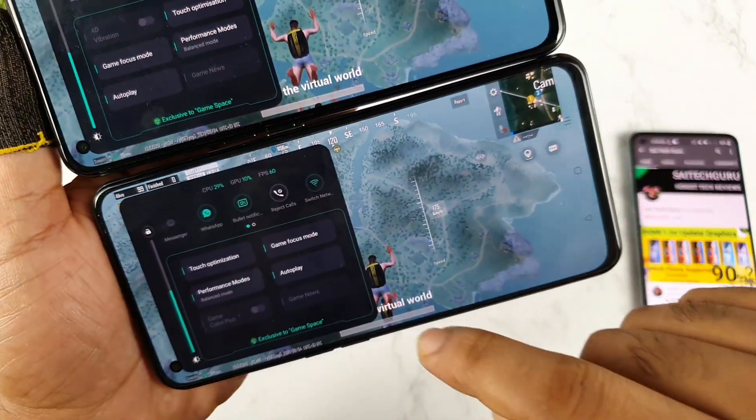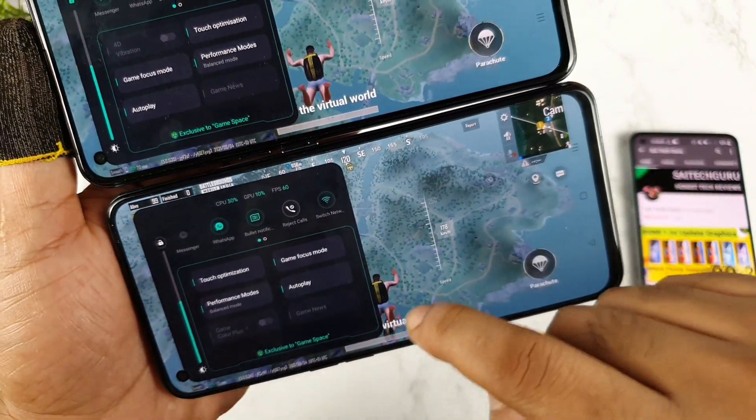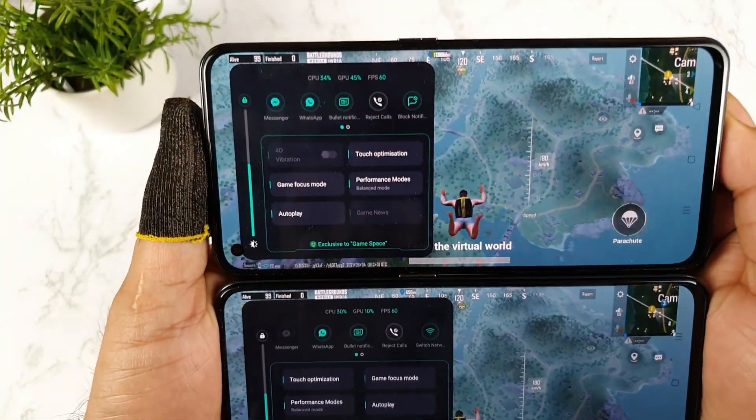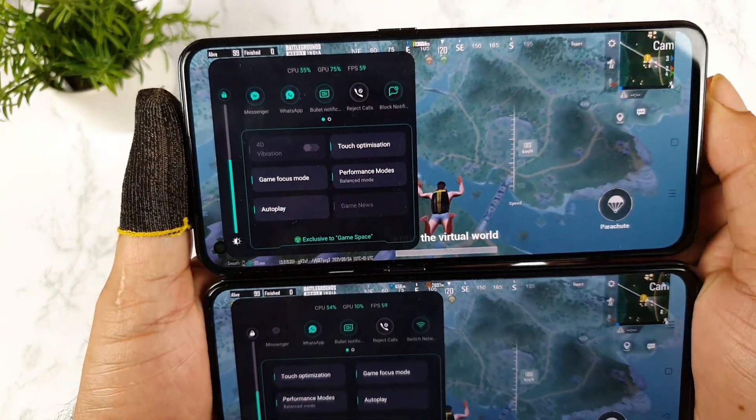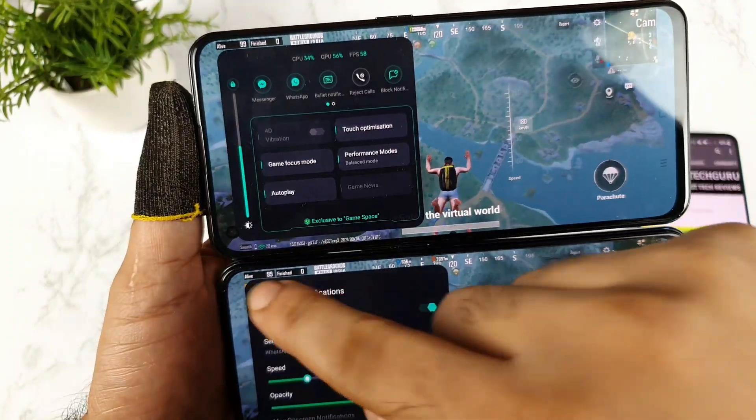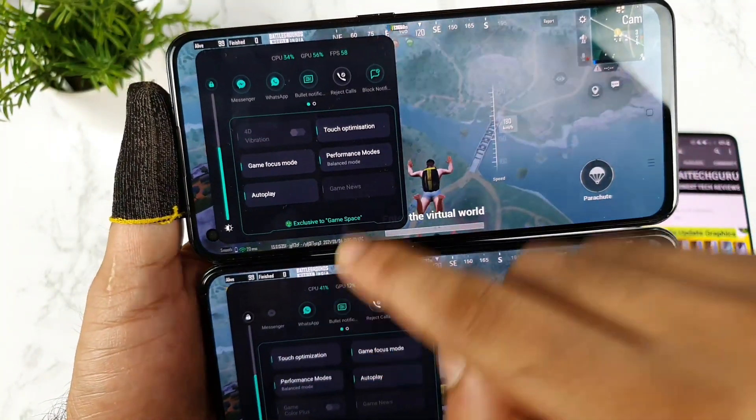In the map you can see both phones are up. Now you can understand clearly what is going on — 34% and the CPU percentage is close to 34 and 41.